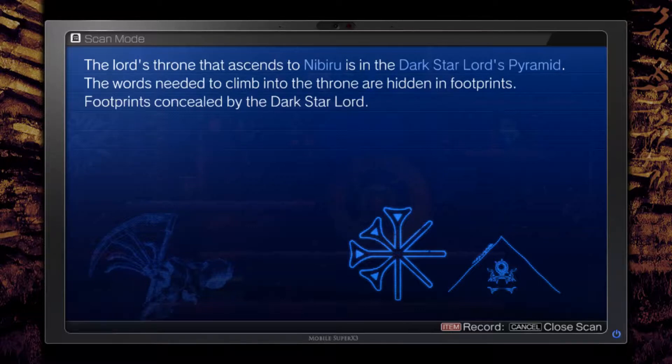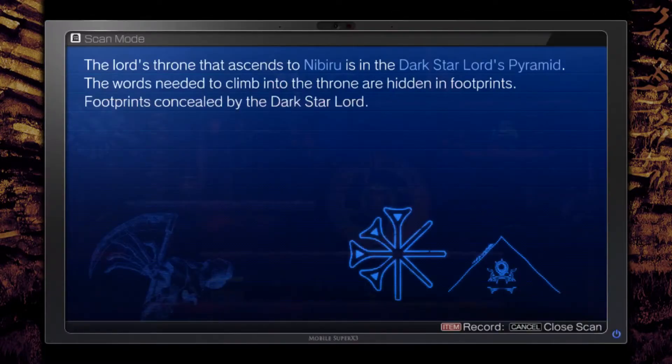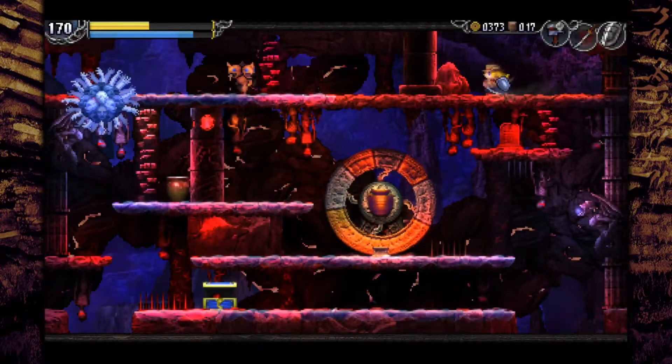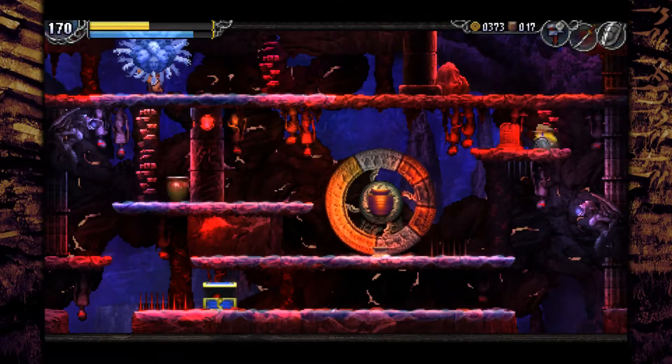The Lord's throne that ascends to the Beerus and the Dark Star Lord's pyramid — the words needed to climb into the throne are hidden in footprints. So this symbol also leads to something else, which is in the pyramid actually. So that's important. I already know that.